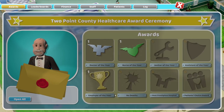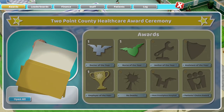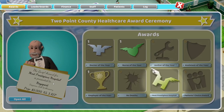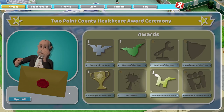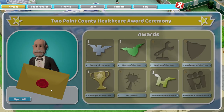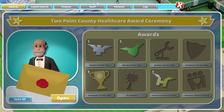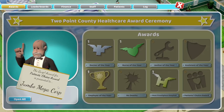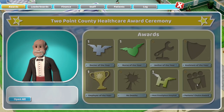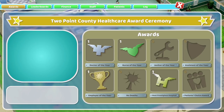Oh wow - we knew that one wasn't going to go to Earth. Most prestigious hospital - nice! We're getting a load of money here. Fantastic. These are the most awards I've won ever, that includes in the alpha - that is amazing. Even when we had like three stars on everything. Patient's Choice Award - wow. I mean, we did lose someone, so it doesn't really surprise me too much.